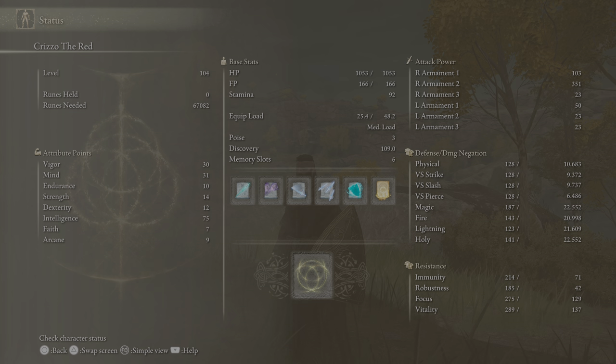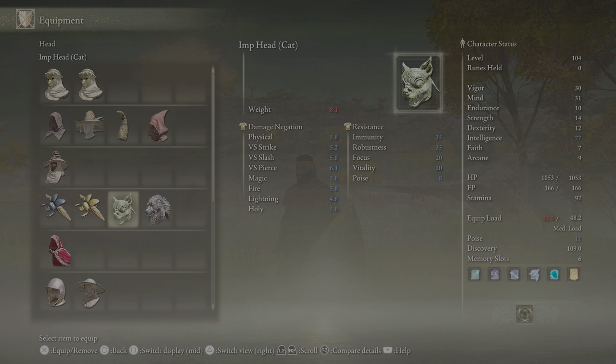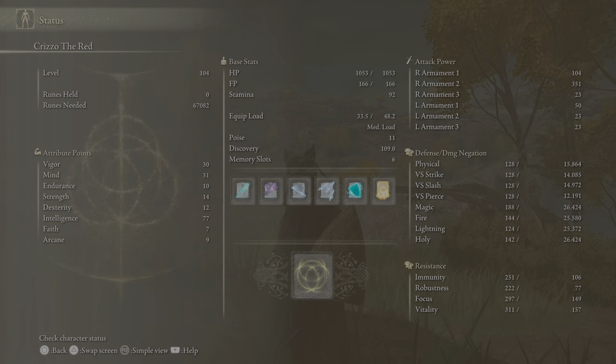That's why I like the Queen's Crescent Crown the best. The other one is the Imp Head (Cat), and that one gives you a plus two boost. It looks really cool as well. You can see over there intelligence is at 77 — it's highlighted blue. I'll go ahead and equip it, then go to status and show you: intelligence is 77, up from 75. It doesn't come at the expense of any other attributes, so my HP, FP, and stamina all stay the same while my magic and armament scaling increase.